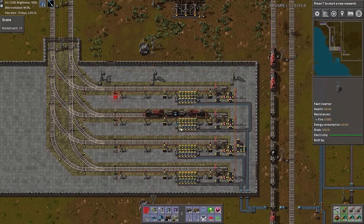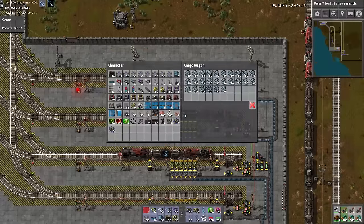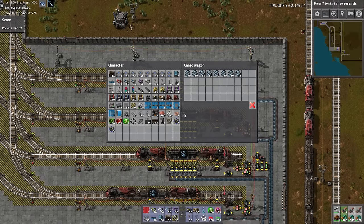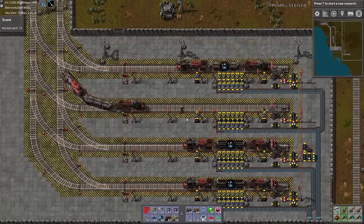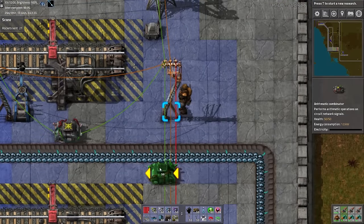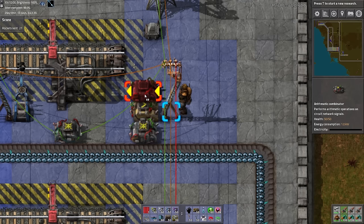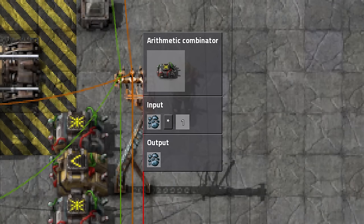To perform the calculation that will determine whether or not the individual station is above or below average, we're going to create an SR latch for each individual station. The idea is that if a station is open for delivery, we would like to keep the train offloading at the station until the station is full — this will allow full cargo wagons to completely empty if necessary. So first, we're going to stack up three combinators: an arithmetic, a decider, and a second arithmetic combinator. This first arithmetic combinator will act as another input isolator. Set this combinator to multiply iron ore by one and output iron ore.